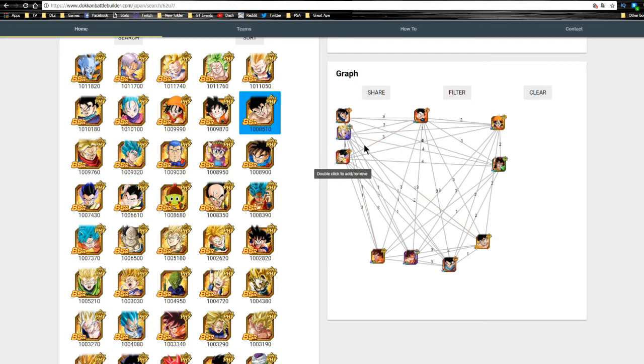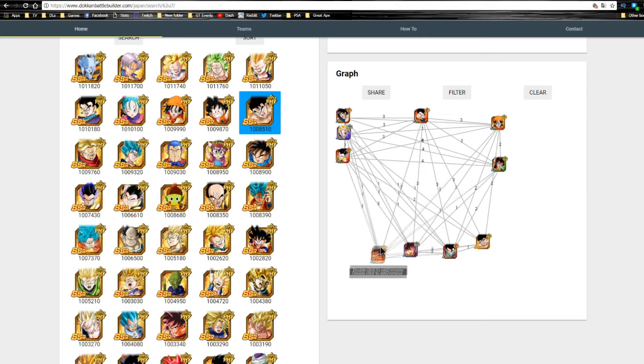This Gotenks has an additional 23% attack buff when he's first to attack in turn, giving him a 100% attack buff with supreme damage — not the most amazing unit, but if you're lacking units, this Goku and this Gotenks both run really well on a mono Strength team. Gotenks himself links with Gohan for 3 Ki and a 15% attack buff.